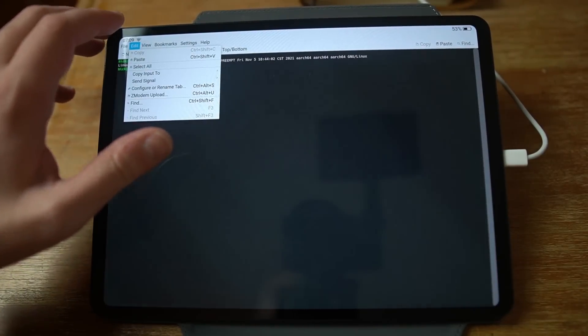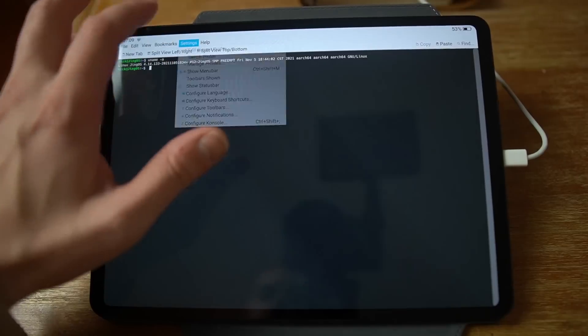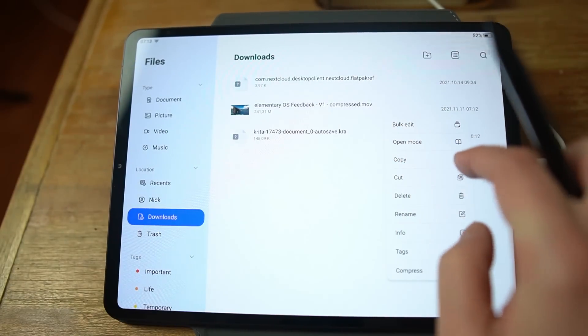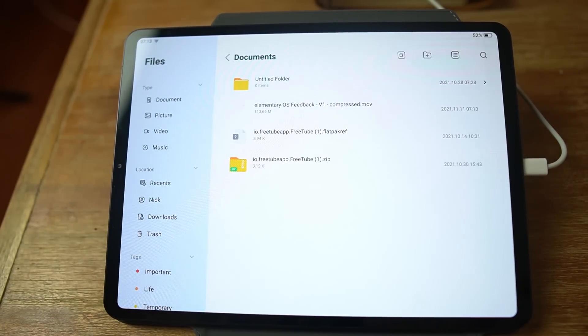You now have access to the full menu bar for Console, the terminal app, and it's correctly sized so you can really use it to create profiles and save custom configurations. The file manager also gained progress indicators when copying and moving files, which should be helpful since that thing has a lot of storage. That's about it — not a huge update by any means, but it does fix a few big problems that impacted use of the JingPad.